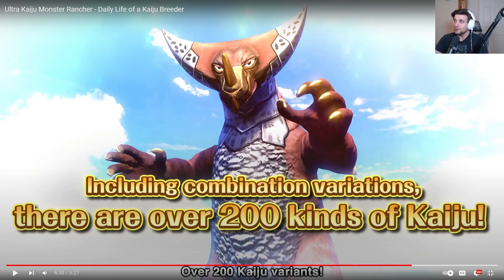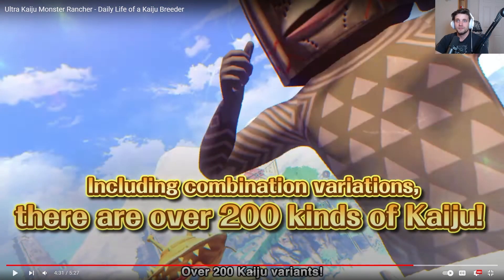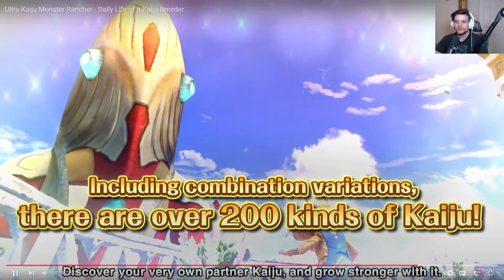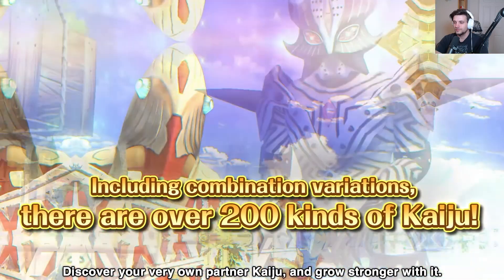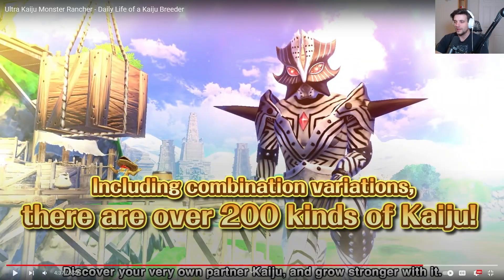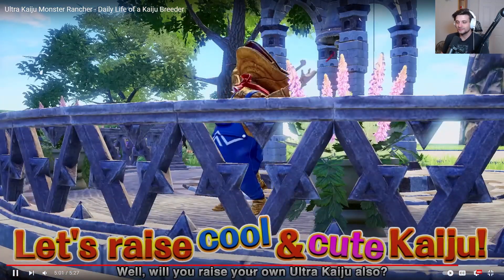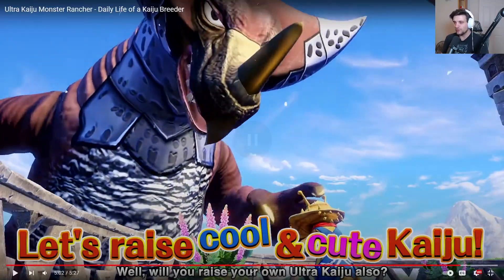Including combination variations, there are over 200 kinds of Kaiju - a lot. A Monster Rancher needs to sound like I'm at the circus, well now you're in Yoshi's Woolly World. Ace Killer looks sick in this game. Is this supposed to look like a zipper? I don't think it is but it's very funny considering the rubber suit aesthetic - I'm gonna say it's a zipper.